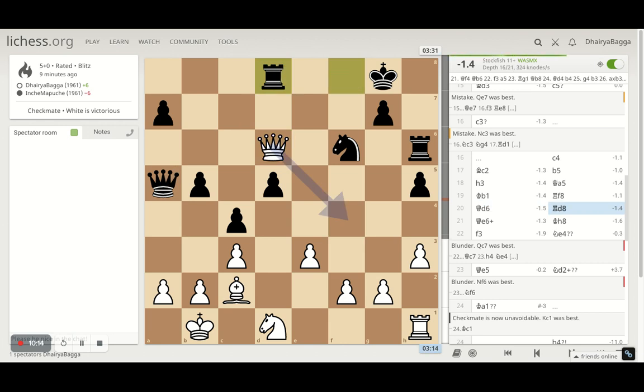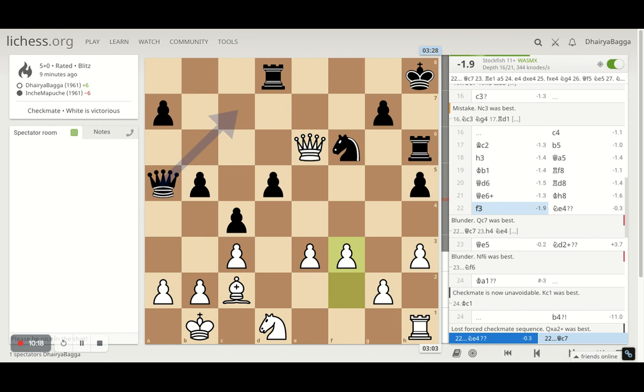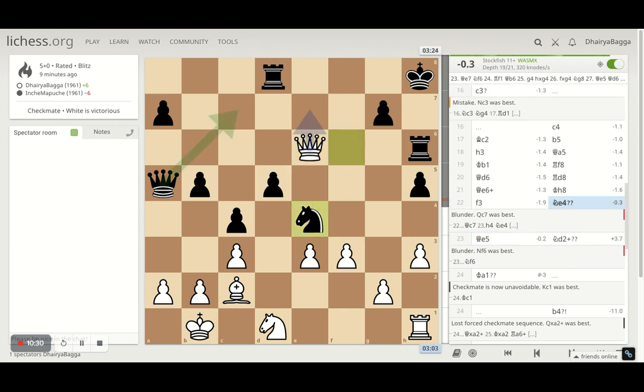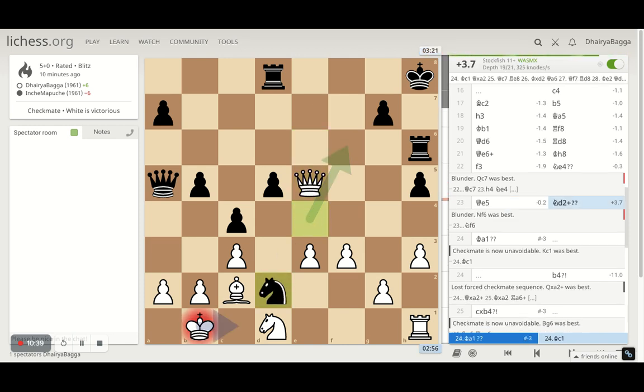I try to navigate my queen somewhere to d6. He attacks the queen, I give a check and just move around, then playing f3 — yes it's passive but I'm actually looking forward to playing g4. The opponent comes in with knight to e4. I cannot take the knight of course because my queen is under attack. I have to safeguard the queen, I get it on e5 — the right move. And as you see, the opponent has started pushing, making some weaknesses himself.